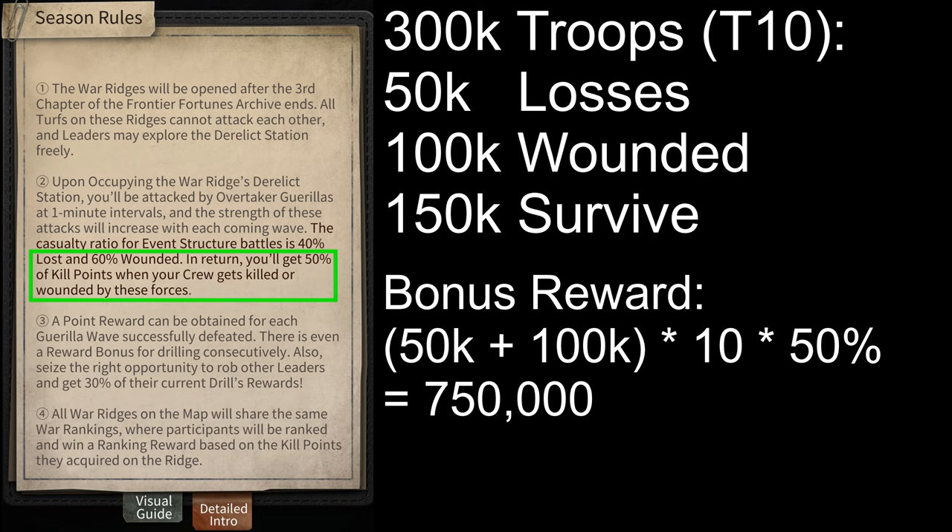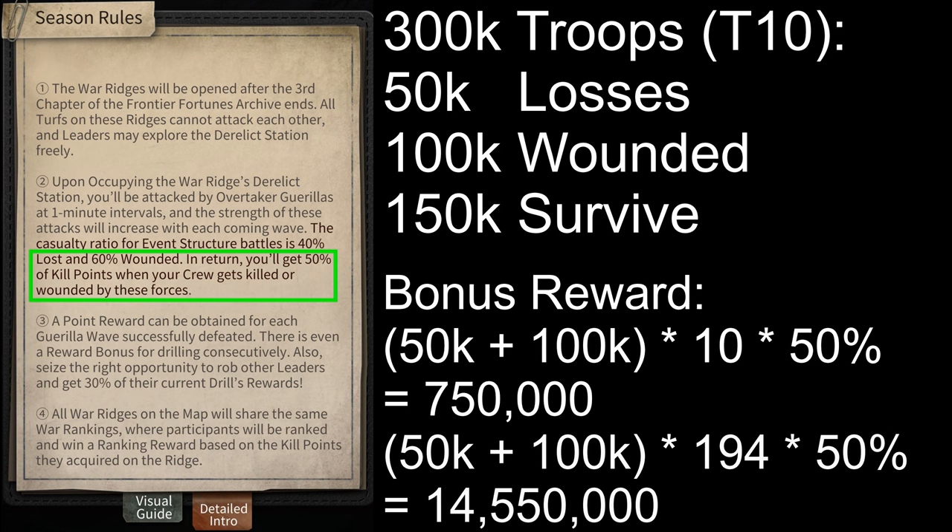And since your wounded and losses amount to a total of 150,000 troops, you'll get a total of 750,000 bonus points for losing troops in the center. Similarly, since you get 194 points for killing tier 10s in the city, now you'll only get 97 points, which is 50% of 194. And so all of those 150,000 troops that you lost will give you a total of 14.55 million kill points in the city.